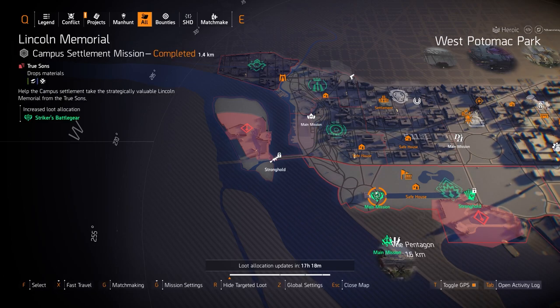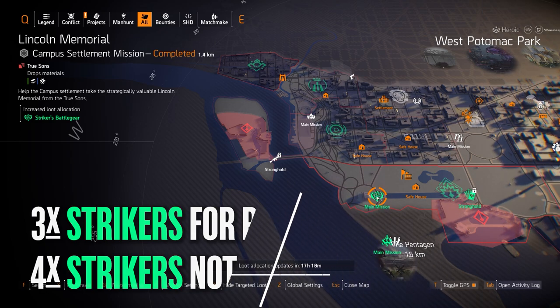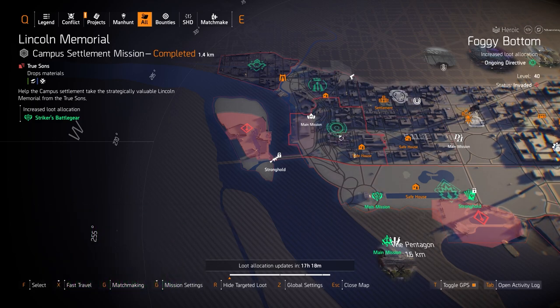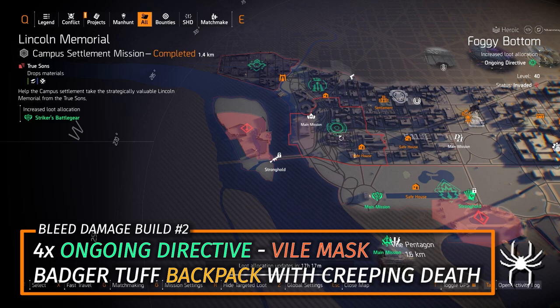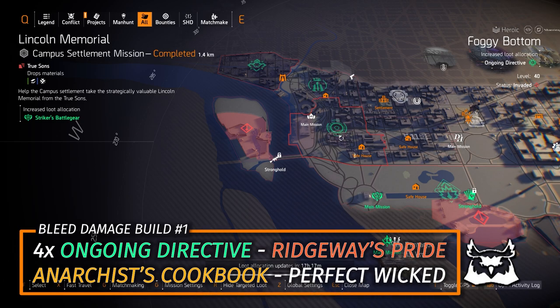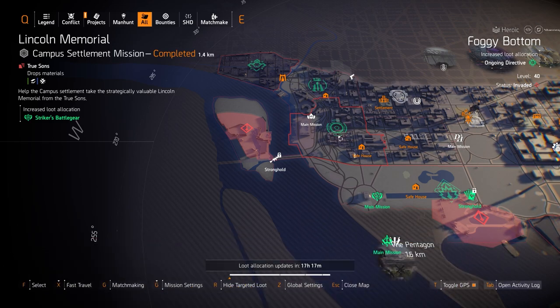Strikers over at Lincoln Memorial — I only recommend 3 pieces just for the rate of fire and weapon handling, never any more than 3 pieces, and really just for the Merciless. Then Ongoing Directive at Foggy Bottom. There are 2 good Ongoing Directive builds worth running in Title Update 12: 4 pieces Ongoing Directive with the Vile Mask and the Badger's Huff Backpack of Creeping Death — that's probably the best one. The second best would be Ridgeway's Pride with 4 pieces of Ongoing Directive.